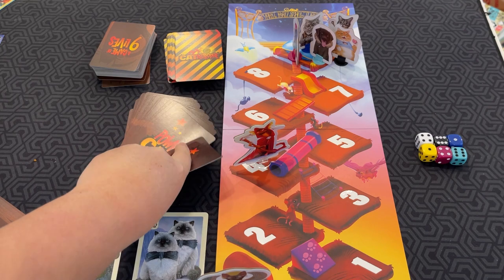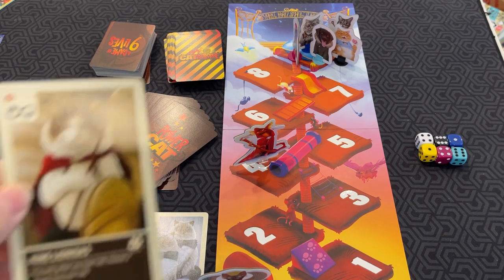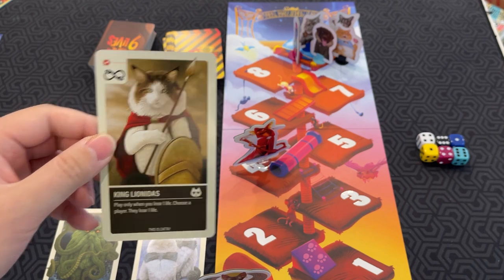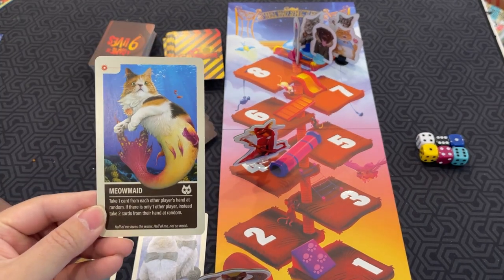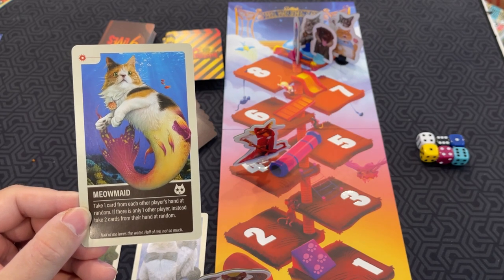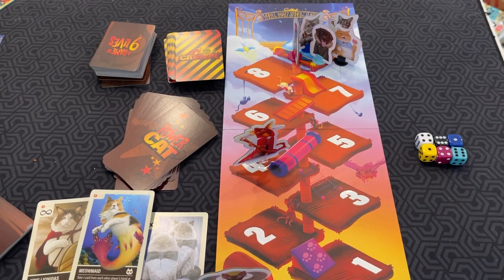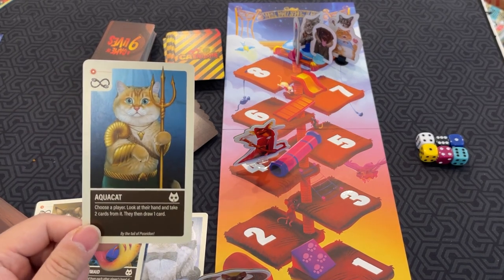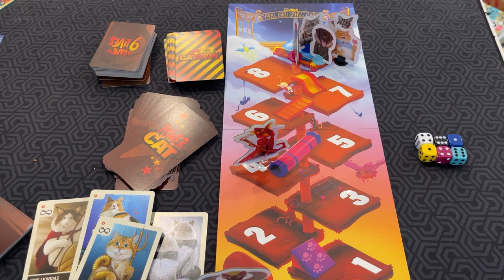Here are a couple more Power Cat cards as examples. King Lionitis — play only when you lose a life; choose a player, they lose a life. Meow Maid — take one card from each other player's hand at random; if there's only one other player, take two cards from their hand at random. Aquacat — choose a player, look at their hand, and take two cards from it; they then draw one card.